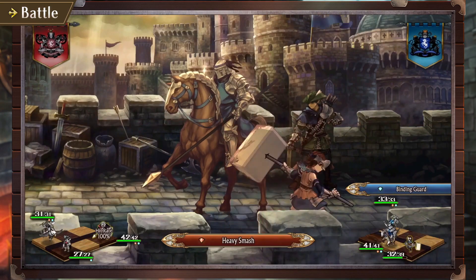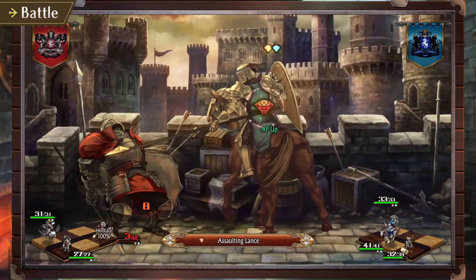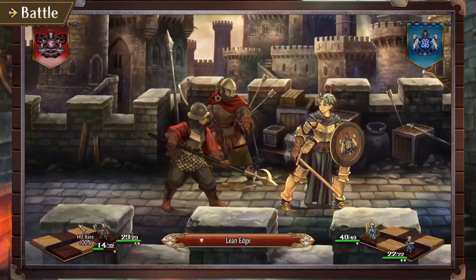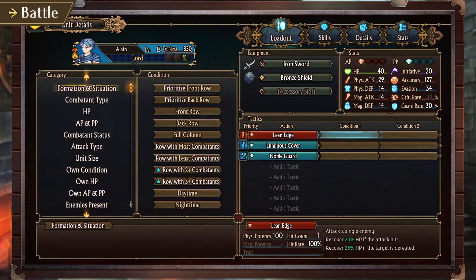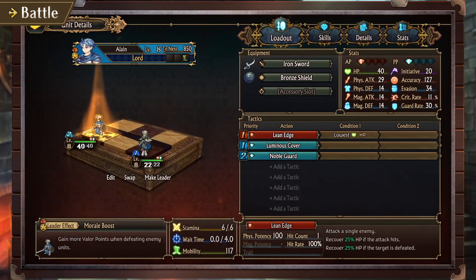Make sure to specify the skill use conditions in advance: when should we use this skill, and upon whom? For example, if Your Highness defeats an enemy with the active skill Lean Edge, you will trigger a bonus effect that restores HP. Therefore, setting the skill's target to the enemy with the lowest HP will ensure this effect activates as often as possible.